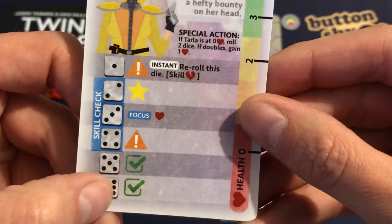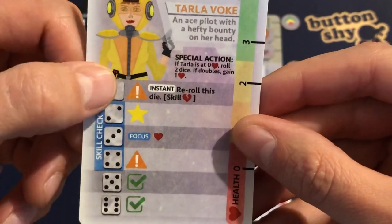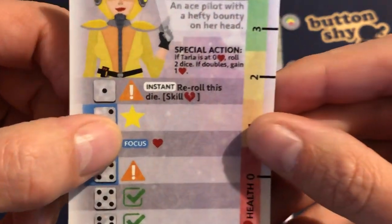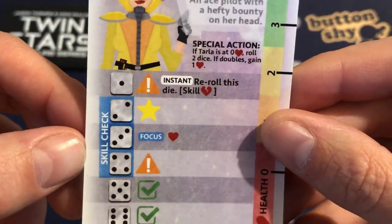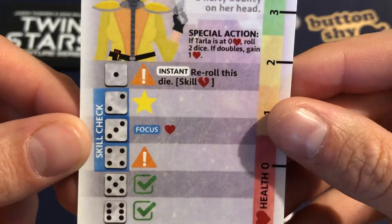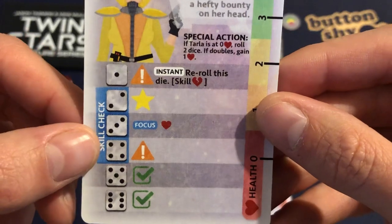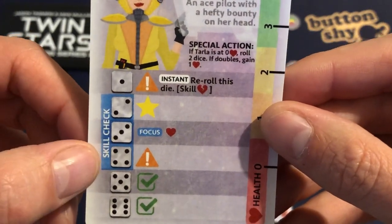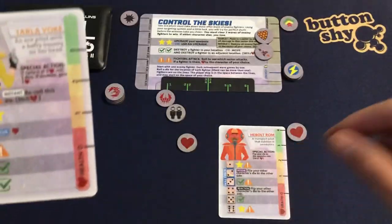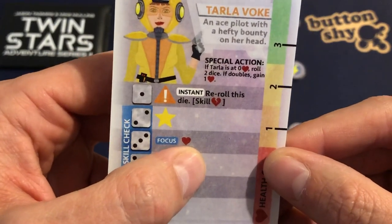She's got two checkpoints on the five and the six, a one-star on the two, and a couple of exclamation points. In Twin Stars Series 2 they've added a new focus mechanism. This focus only triggers if we do a skill check — if I get a three on a successful skill check combined with the other character, we get a focus action where I can gain a health.